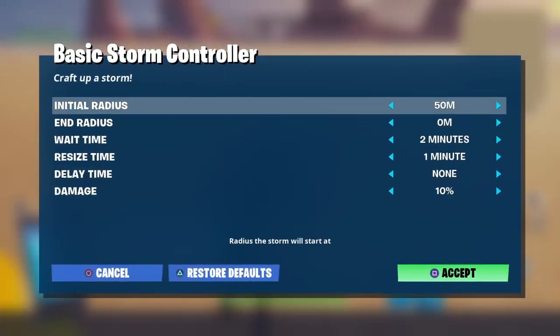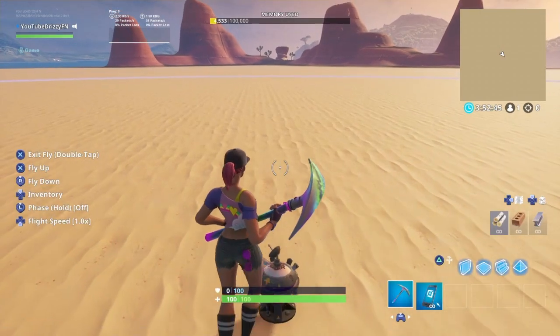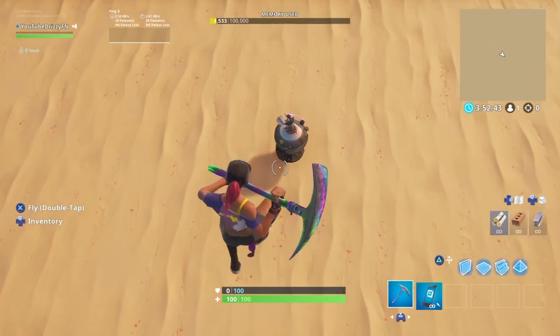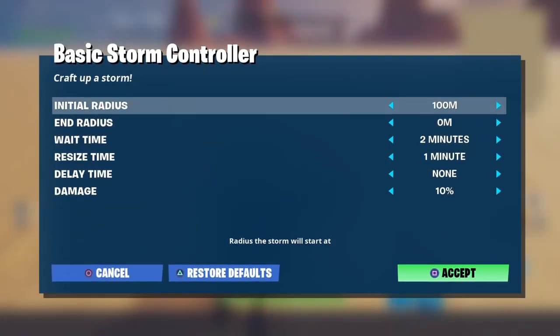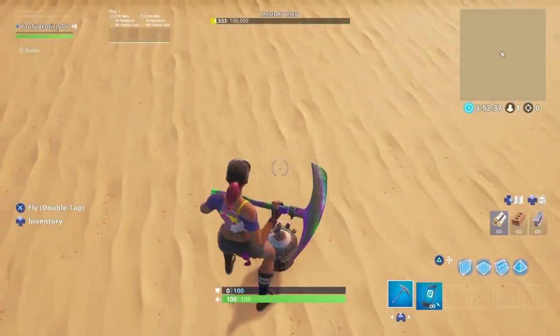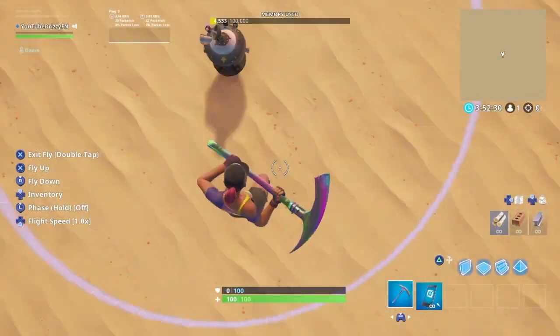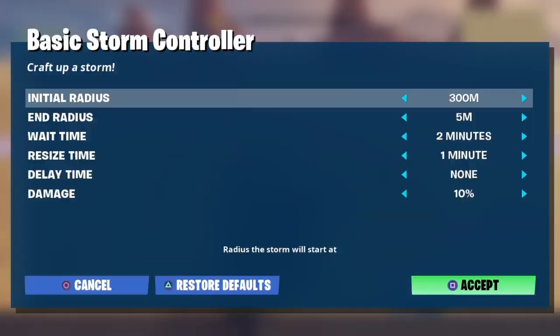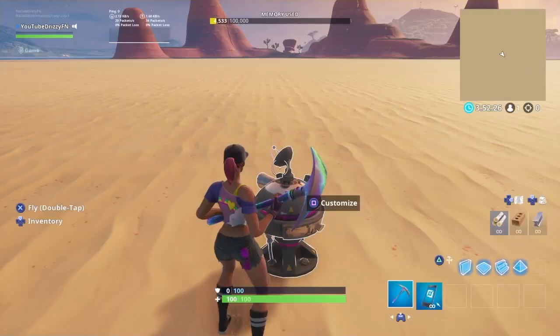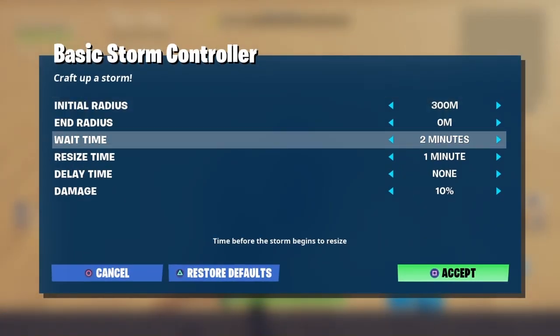Initial radius is where you want the storm to start. So if I put it on 75, it will start right here. What I do is put it on 300 so it spawns all the way back there. End radius is where you want the zone to end — if I put it on five meters the circle will sit right here, and if I put it on zero it will just close all the way.